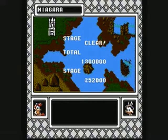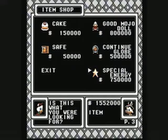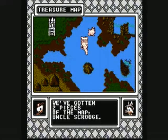We get the Fable Flower of Niagara Falls, which is worth a million dollars. After every level, you get to go to the item shop, where you can buy things like the special energy which will increase your health meter by one. We'll see you next time — thank you, bye-bye!